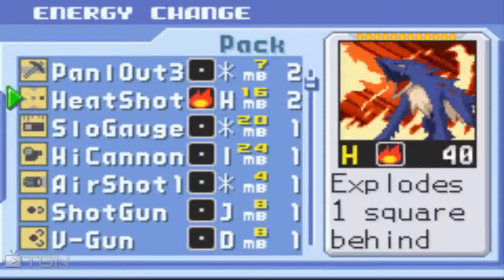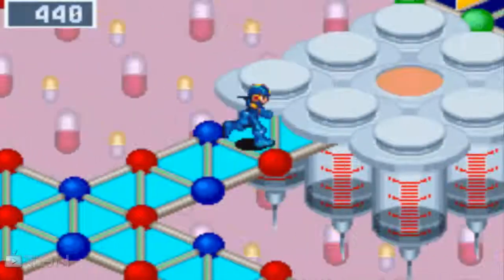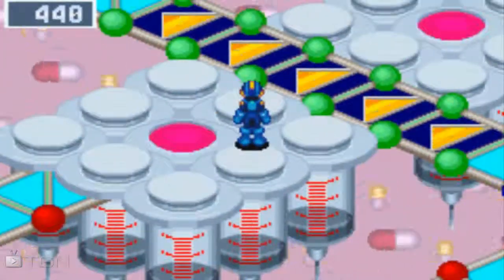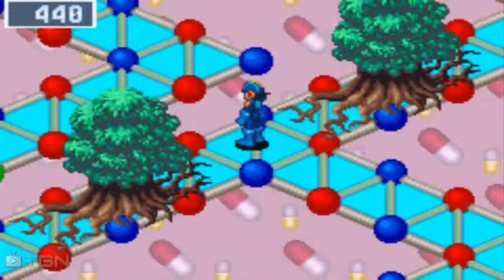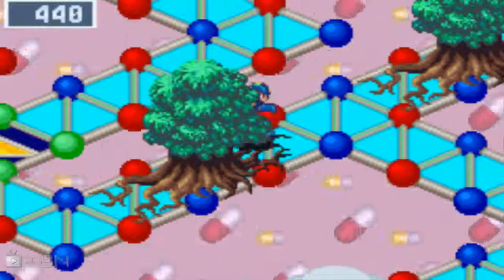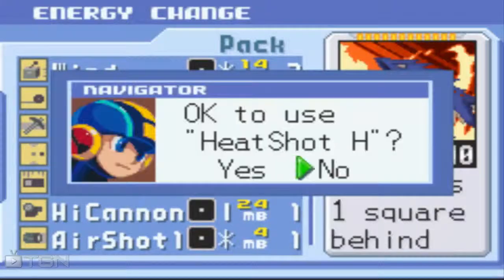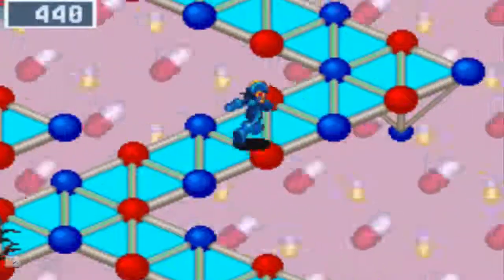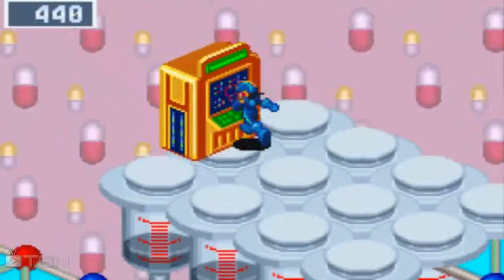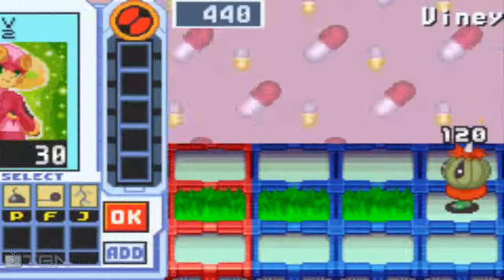Now we need to find a fire chip of some kind. We've got a couple of heat shots, so we'll be using that. Are these teleporters? Yes, they are. Cool. That goes back the way we came, I think, so let's check this one out. This is a pretty neat concept, though it's going to be kind of annoying once I've actually run out of fire chips. But until then, we can get to the control panel and fight the virus inside.